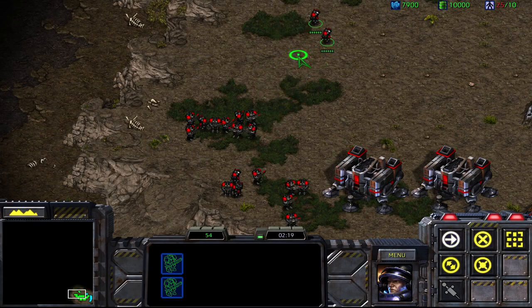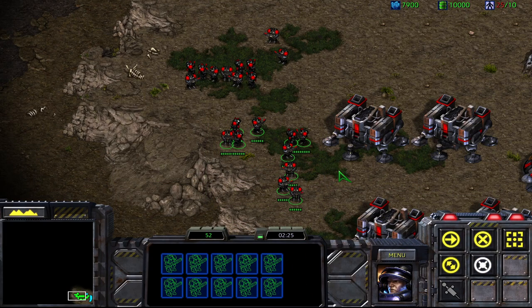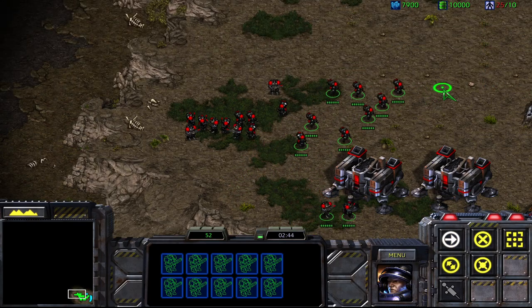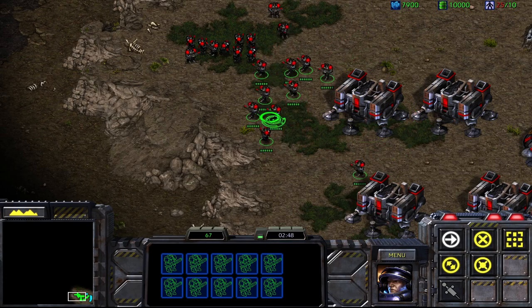Look at that — I selected everybody, I said Shift+1, and only these guys got picked out of that group. I don't know why, but that's just what happened. Now if I select all of these guys and hold Shift and press 2, I guarantee if I double-tap 2 it's going to jump there — because 2 never existed. This is the first instance in the game where control group 2 has been assigned. Double-tap 2 — yep, like I said, they all got selected.